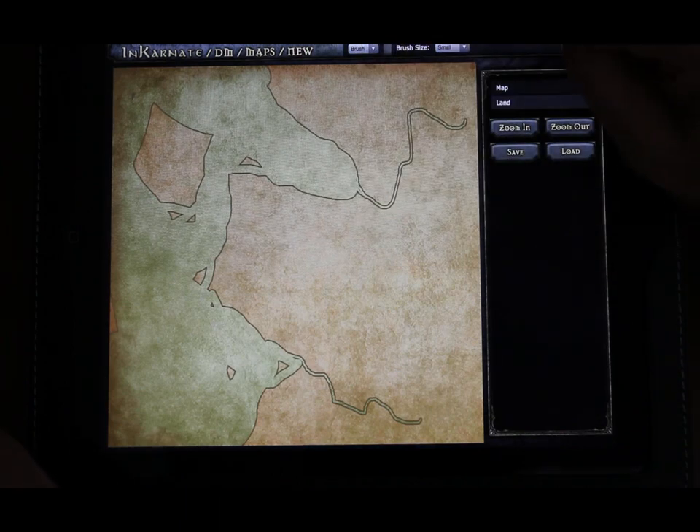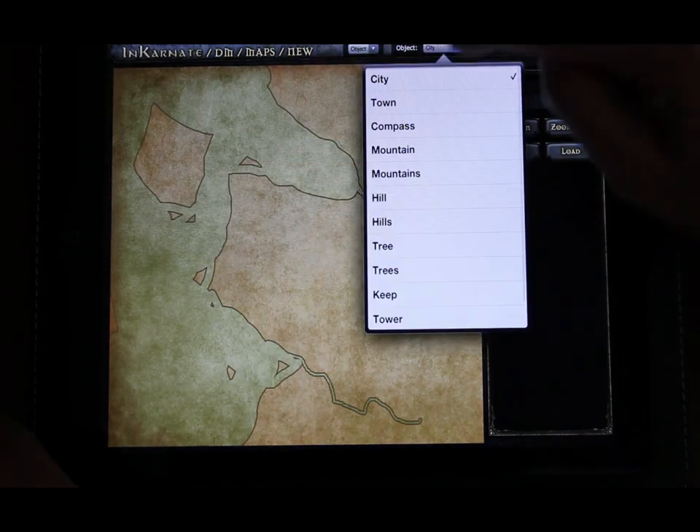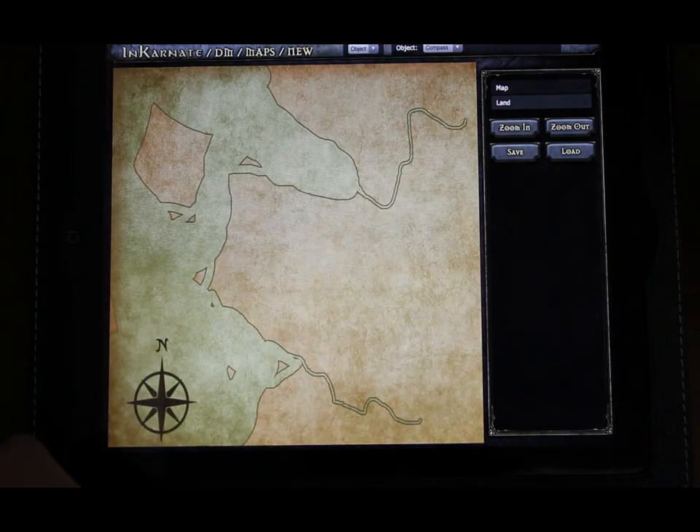Next, let's drop a few objects in. Here's a compass in the lower right-hand corner. The released app will have a lot more objects to choose from, and in a lot of different art styles.